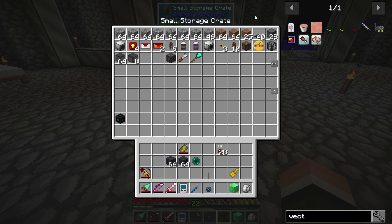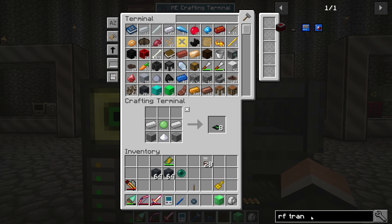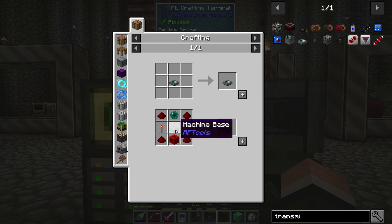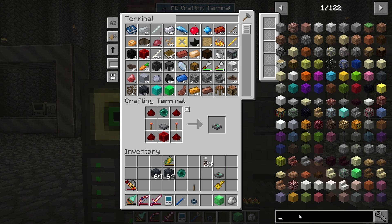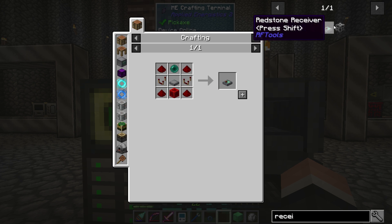I have some lamps to light up the mob farm. I want an RF transmitter - specifically a redstone transmitter and a redstone receiver from RF Tools - so I can have a way to turn the spawner on and off.